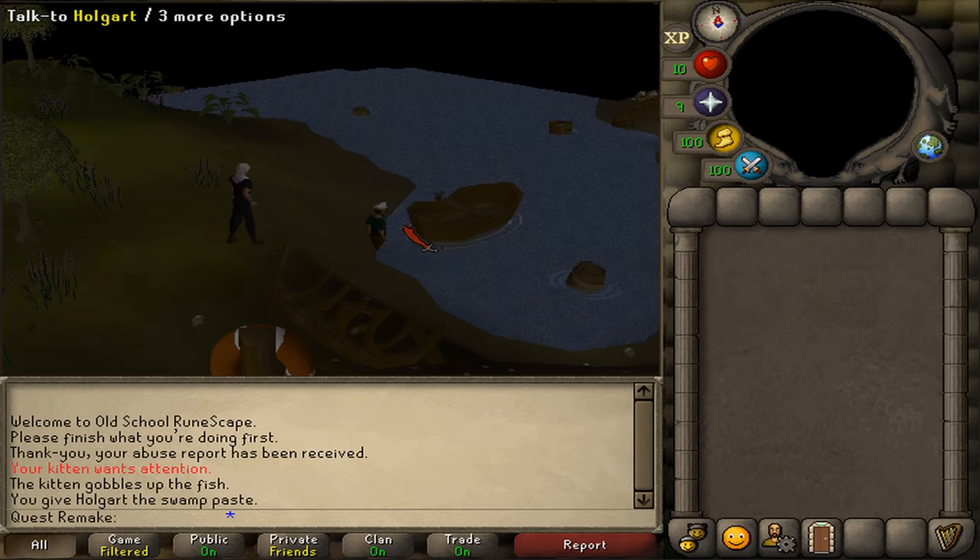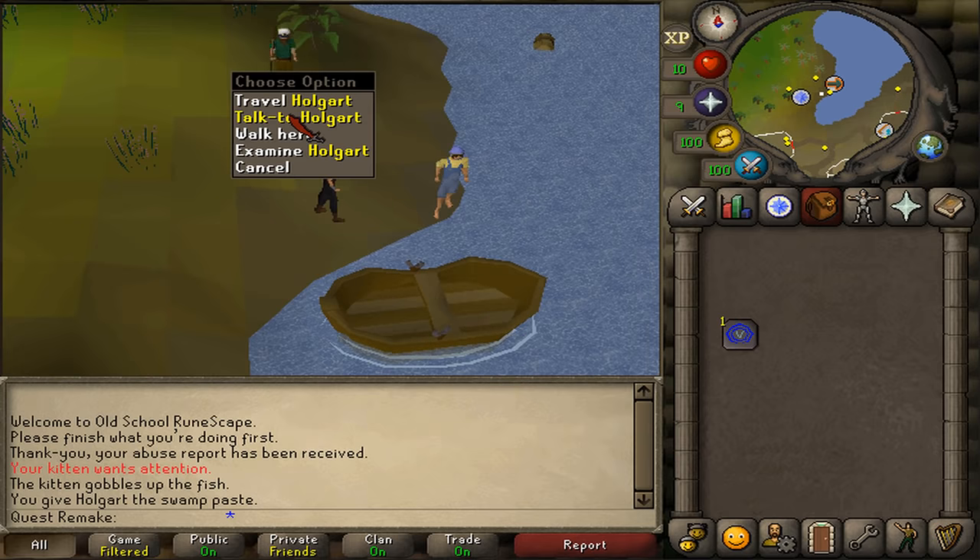After the cutscene is over, let's right-click on him and use the travel option, which should now have appeared.